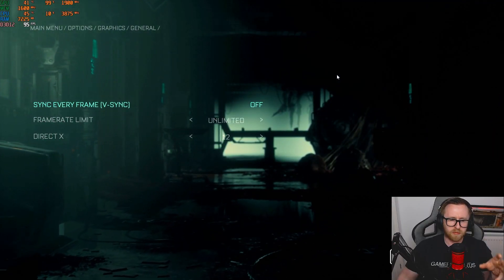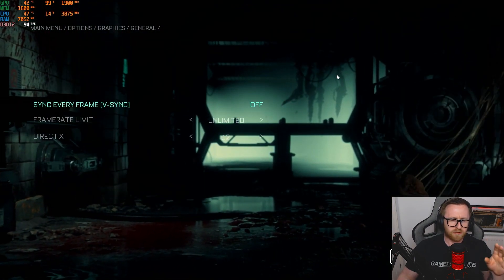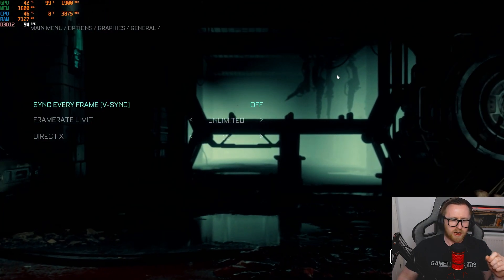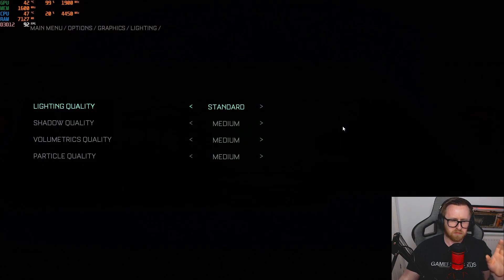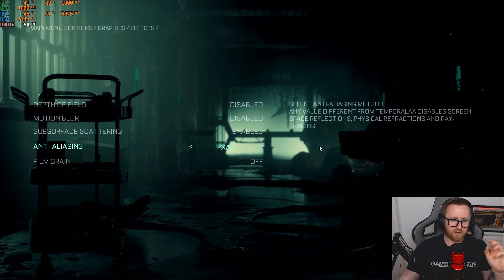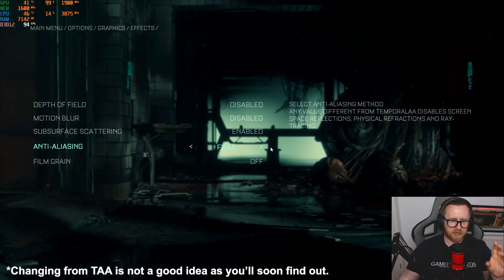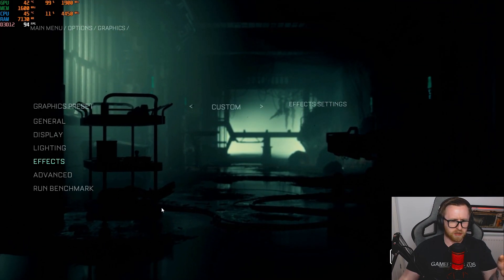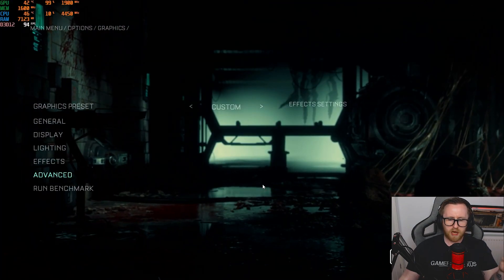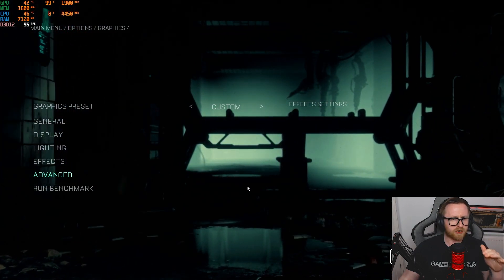I'm not 100% sure if the shader compilation has actually completed, but it seems to not be dropping as much in the main menu, so it could be finished. First, let's run through the settings on the 5600G. We're currently running with DX12 at 1920x1080. For lighting settings, everything is at medium. For effects, we've disabled depth of field and motion blur, left subsurface scattering enabled, and changed from TAA to FXAA. I can't find FSR, which I did have on my main system, but it's absent here.